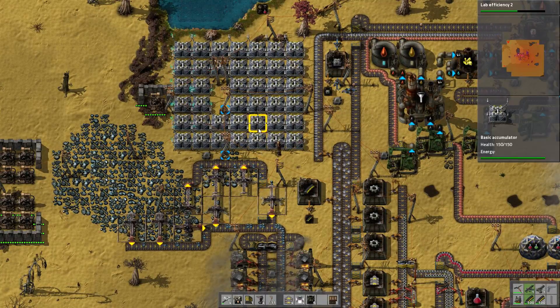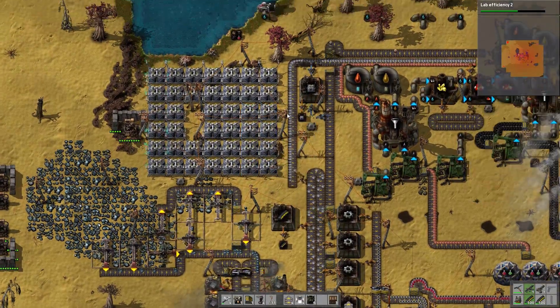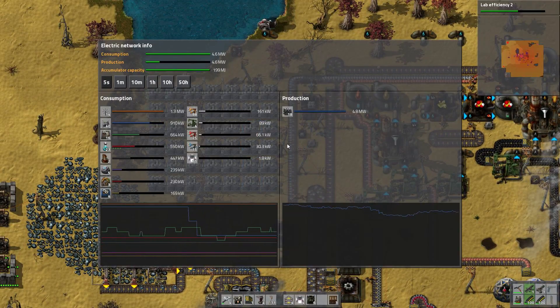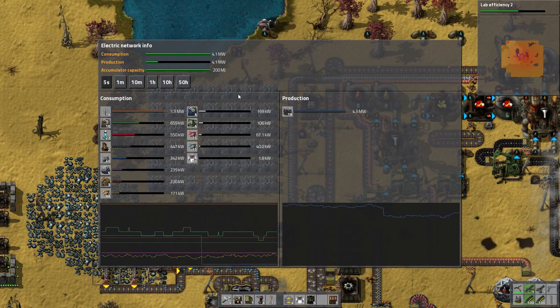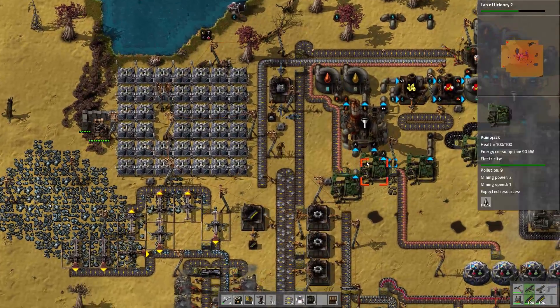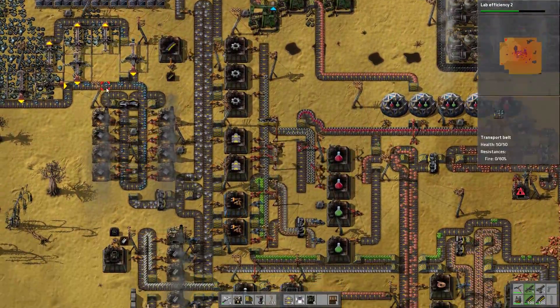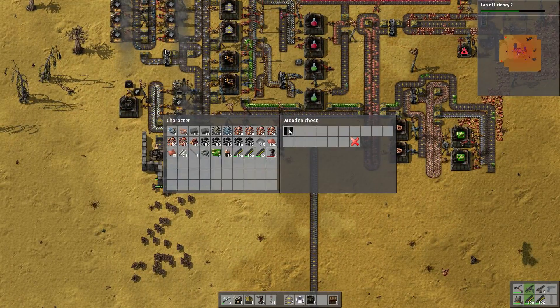That's actually a rather large grid of accumulators. We now have looks like 200 megajoules of power all stored up. I don't actually know how much 200 megajoules of power can power, but it'll definitely power our turrets every time they fire, and that's the big thing about this right now.